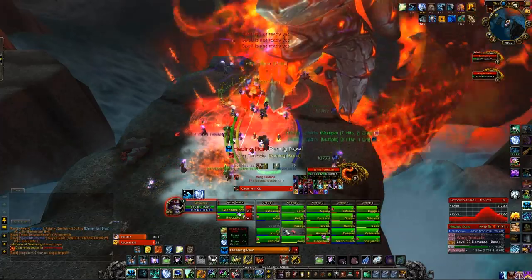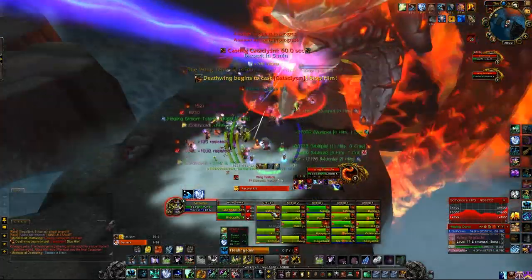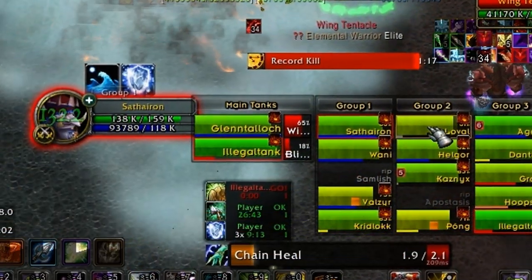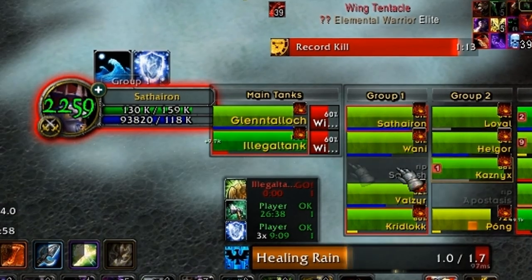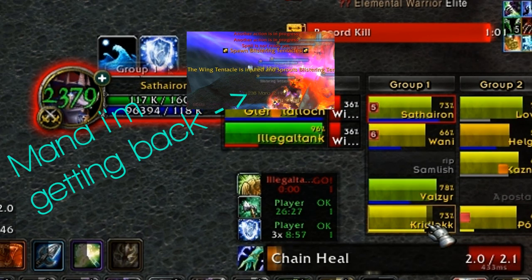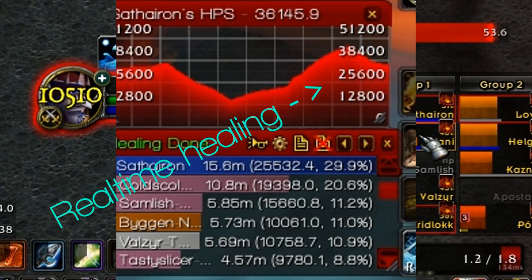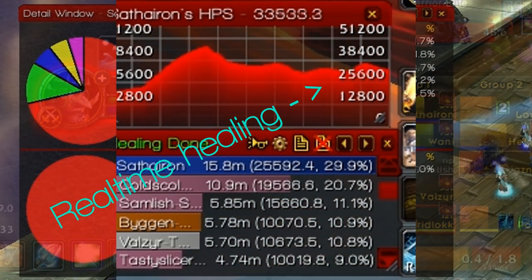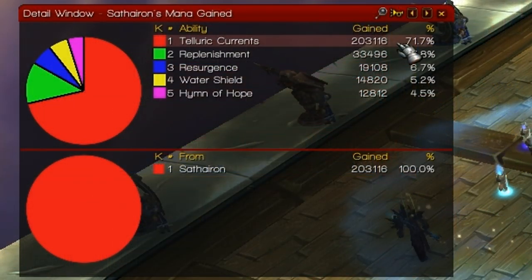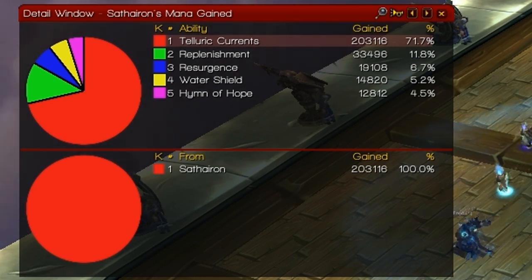On fights such as Warmaster, Hagara, or Madness of Deathwing that all have damage-increasing phases, you can spam Lightning Bolt, pop a couple of haste cooldowns, and regain absolutely insane amounts of mana. As you can see in this clip, my mana bar is staying reasonably high — in fact it's even going up — yet on my real-time healing graph I'm still pulling about 50k HPS. This is because I'm spamming Chain Heal and Healing Rain, and in between I'm casting Lightning Bolt, because Deathwing's casting Cataclysm — every cast gives me about 20k mana back. In a single Warmaster fight lasting about 5 minutes, I regained 200k mana from Clearcasting Currents, casting Lightning Bolt 56 times — so on average about 4k mana per Lightning Bolt.